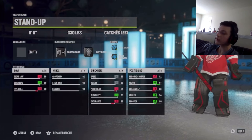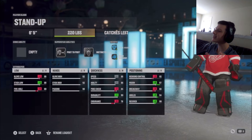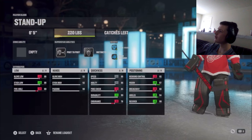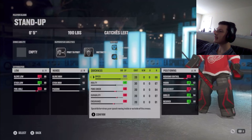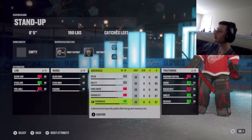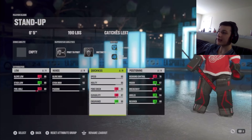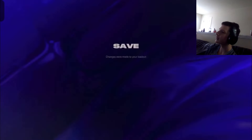Six foot five, 220 pounds — that's just what I like. I like 220 pounds because I get decent numbers in rebound control, but that's the only reason. You could put the weight lower and it would actually make it better. So I might change that — I might put it at 190, bring those stats down, back to 86, and then I can up my endurance. So now it's looking like this, which is perfect.